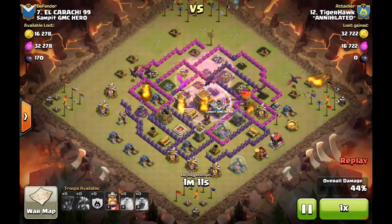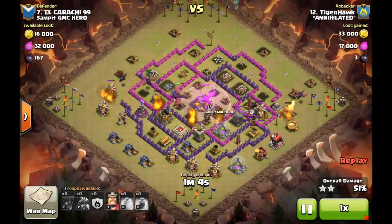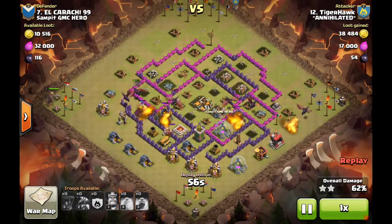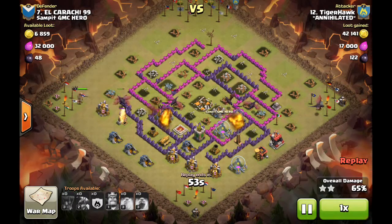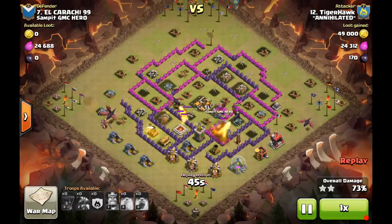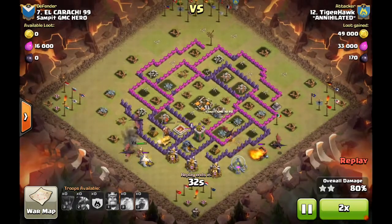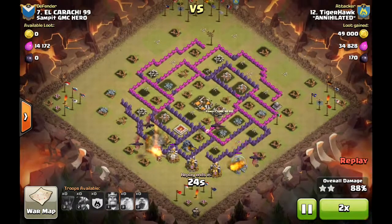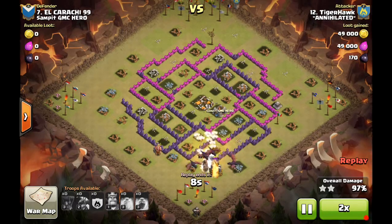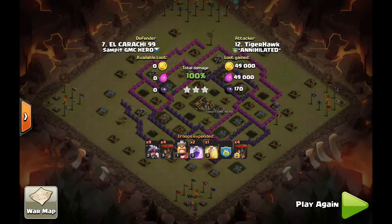One AD is down, but the loons get sidetracked and go sideways — that could have been trouble. But because that rage spell is in place and those dragons are sitting in it, the last AD goes down with a sliver of health left, saving the raid. If that AD had stayed up, this probably isn't a three-star because you'd have that third AD firing on all those dragons. Under the rage they get it done, and from there it's just cleanup — a couple air traps, an archer tower, and a tesla. The barbarian king helps clear buildings faster, and he keeps that level one BK alive the entire raid. Nice three-star attack.